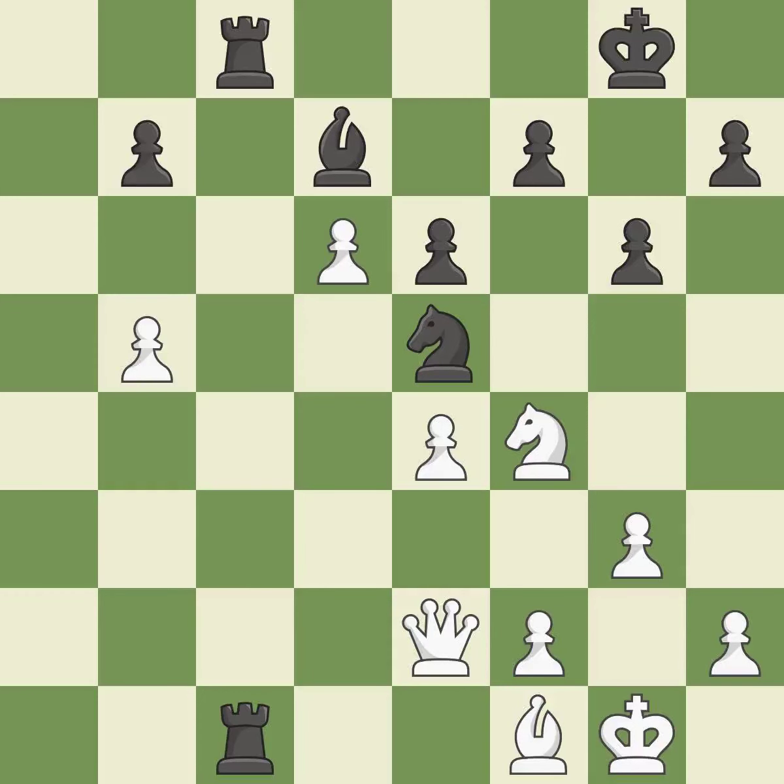This doubles the rooks onto a single file, allowing them to team up to create threats. This is the only good move. This threatens to win a queen — a great move. This loses a pawn; only one move worked there and this wasn't it. This ignores an opportunity to win a tempo by threatening a knight — a blunder. This wastes an opportunity to take the lead.